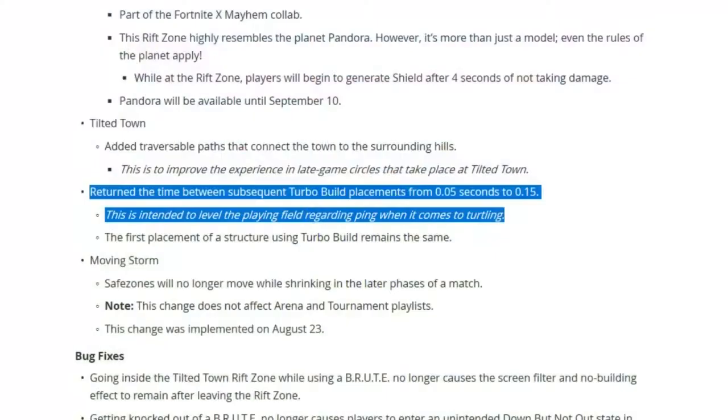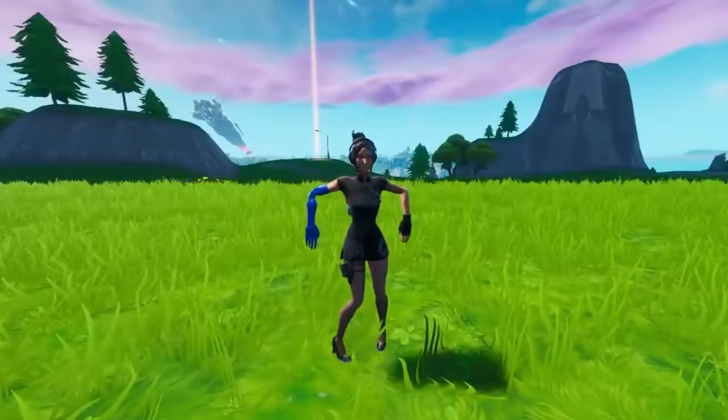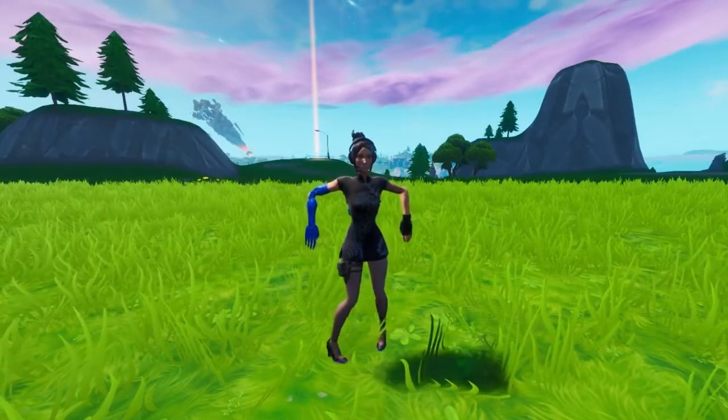So in the latest Fortnite update, Epic decided that they would increase the turbo build time from 0.05 seconds to 0.15 seconds, which has screwed a lot of people over in terms of building. But I'm going to show you a way of how you can combat this.